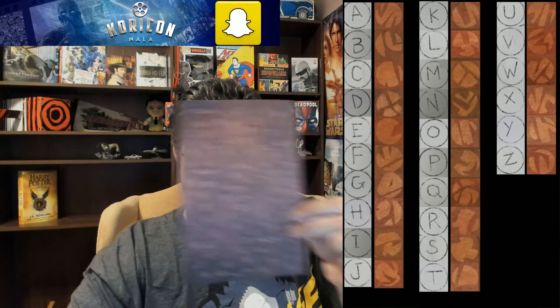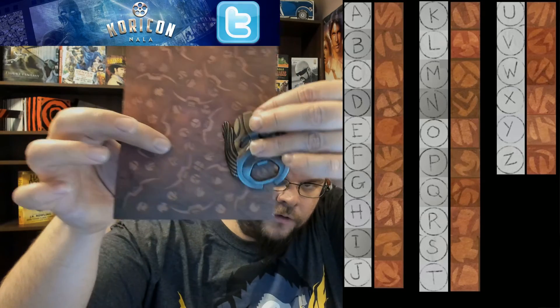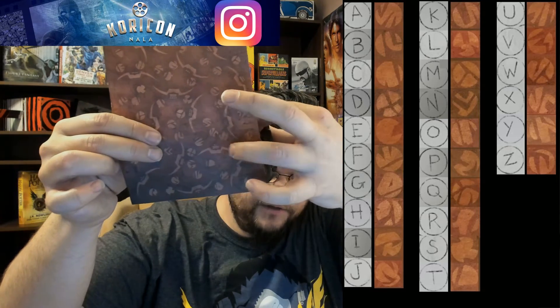Starting with number one, take your Predator piece and line it up so that the number gets hidden. Match the tooth on the piece with the tooth on the page, and it will show you a glyph inside the circle. You're looking for the glyph inside the circle. Reference one through nineteen, look at the glyph for each, put down the corresponding letter, and when you do that you'll get your answer.